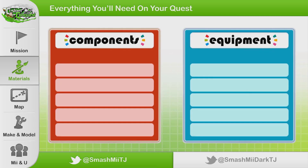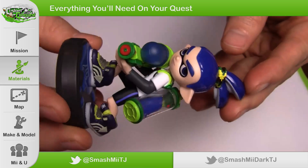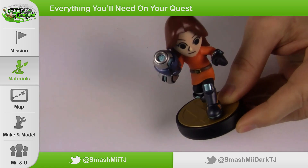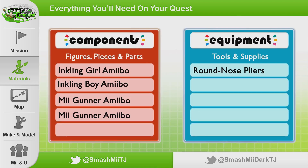Let's break down the components, which includes the figures, pieces, and parts. The first item we need is an Inkling Girl Amiibo from the Splatoon series. Since we're working on both of them today, I'm also going to need an Inkling Boy. To use the Inkling outfits in Smash Brothers, you need a Mii Gunner Amiibo — since we're doing both, we need two. For equipment, I highly recommend a pair of rounded needle nose pliers. If you're going to follow my method, you'll also need a couple of paper clips and some super glue.